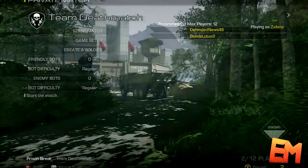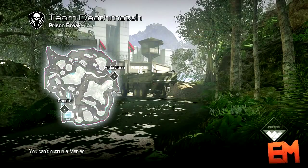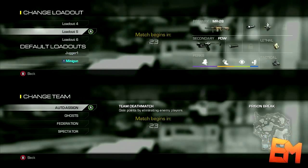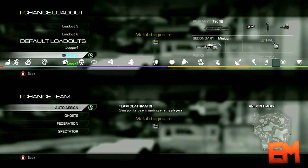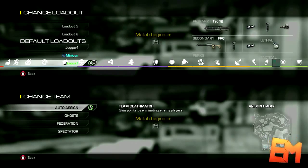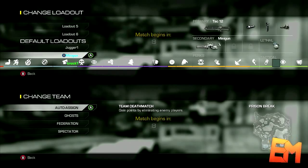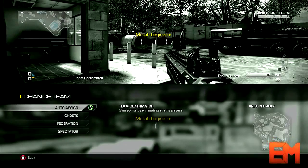Start up the game — don't change anything, just start it up. Now the first thing you'll notice is the default loadouts. One will say jugger 1, another will say minigun, and another will say knock 1. So if you want to spawn with a juggernaut suit you can go to juggernaut. If you want to spawn with a minigun as your secondary you go to minigun. And knockback — I'll just show you this one since I have two controllers on right now.